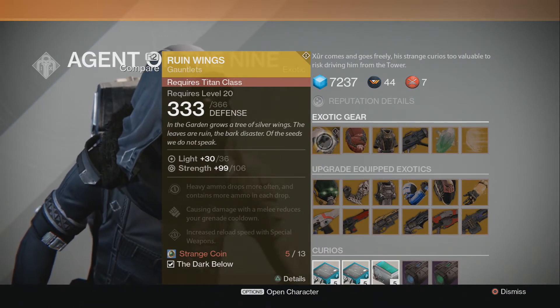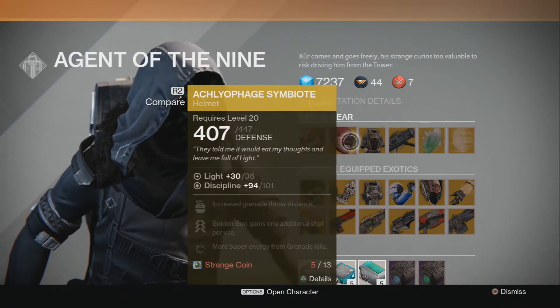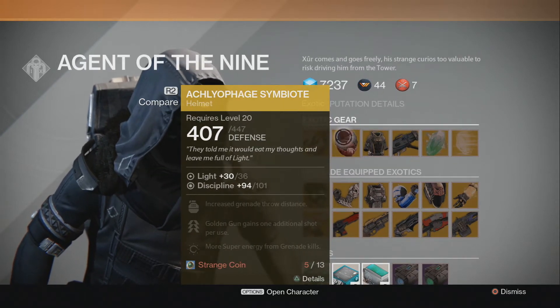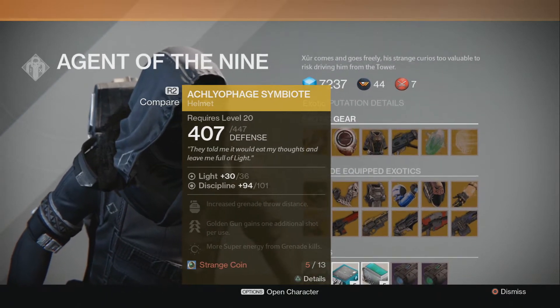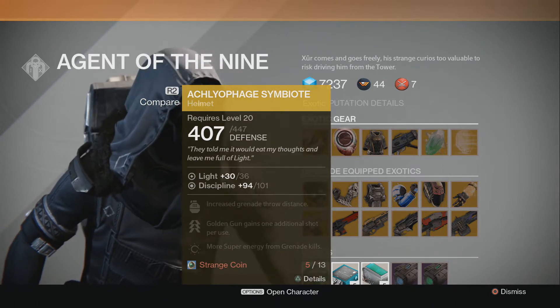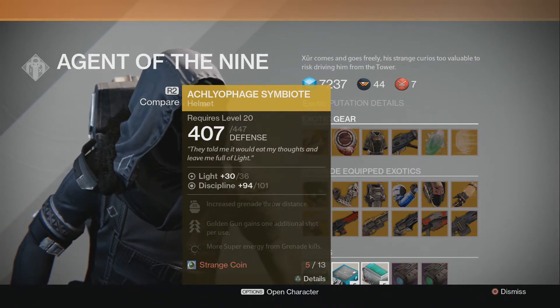For 13 Strange Coins. Up next we have the Acliphage Symbiote — I actually run this on one of my Hunter builds. If you guys are users of the Golden Gun subclass, I highly recommend you get this for your Hunter. It does give you an additional Golden Gun shot, so highly recommend picking it up if you guys have the coins.